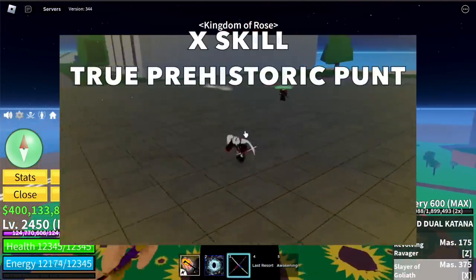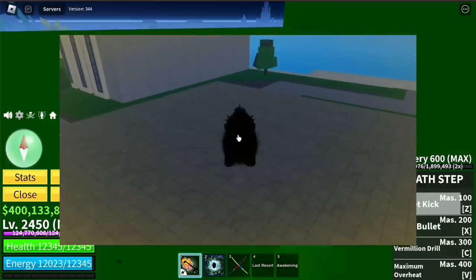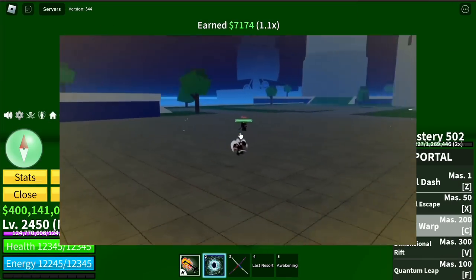Next up is the X skill, the Crew Prehistoric Pond. I think this skill is good for PvP setups. Remember the E Claw Z skill — you will go in the air and you can start your combos. As long as you do it fast, everything will be good.